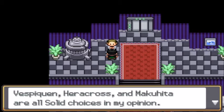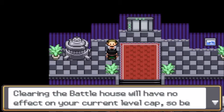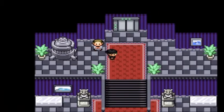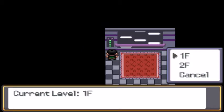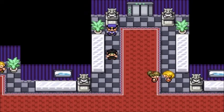Vespiquen, Heracross, and Makuhita are all solid choices in my opinion. Also be mindful of your current level cap. Clearing the battle house will have no effect on your current level cap, so be careful not to overlevel your Pokemon. So it says there's one of these with every gym. If there's 18 gym badges, then there's going to be 18 battle houses. That's a lot of battle houses.